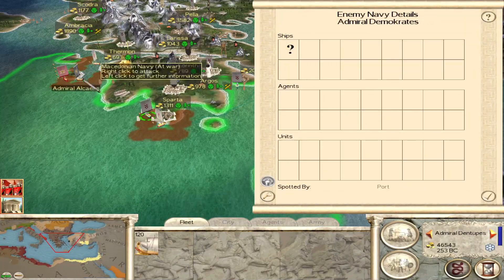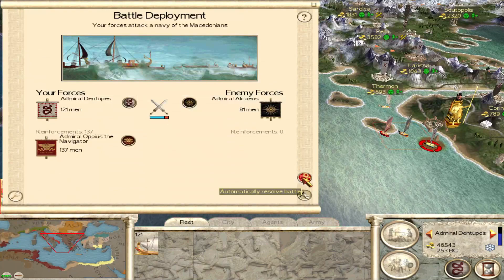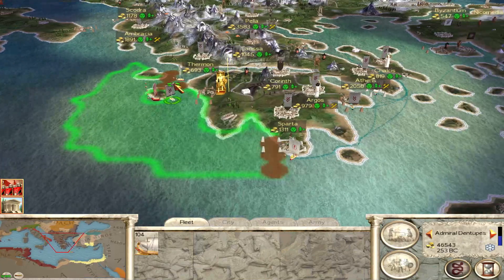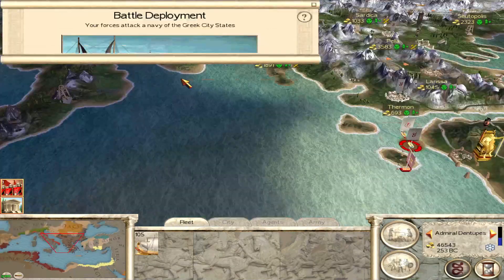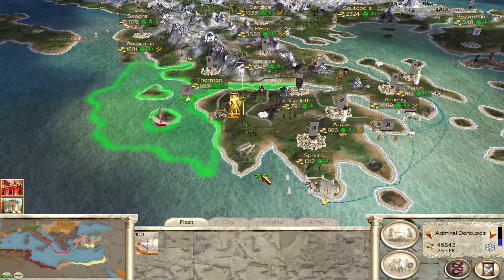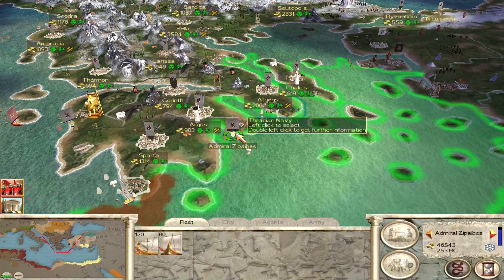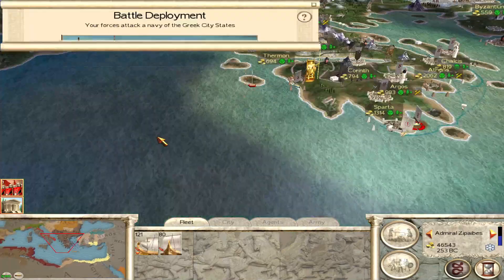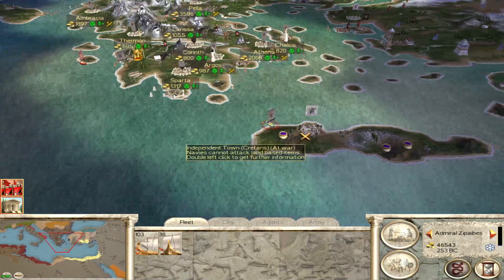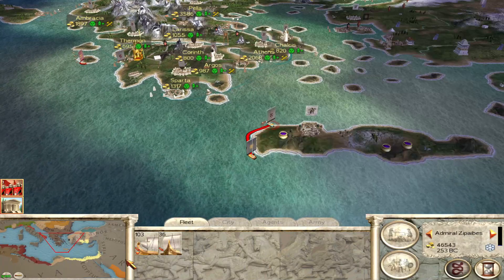We've got more ships over there. Let's see if we can bring the Romans in if they're not ready at fighting the Macedonians. They are now — that's good. I'm going to try to take that one. Go into the port for safety reasons, go and join up, and try to kill them. Can we see who's over there? They've got their faction leader on the port, don't they?